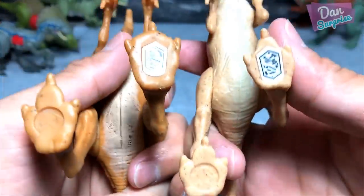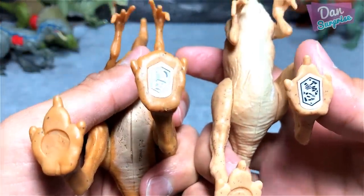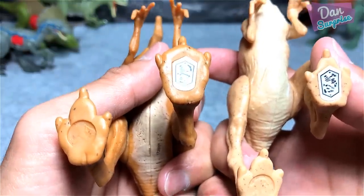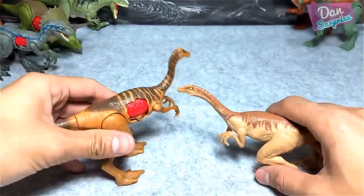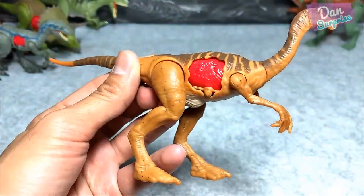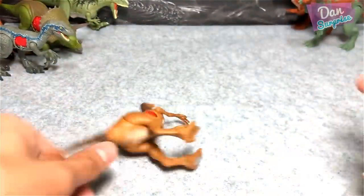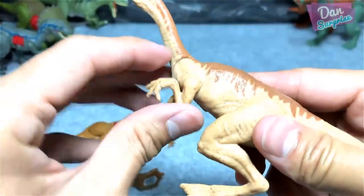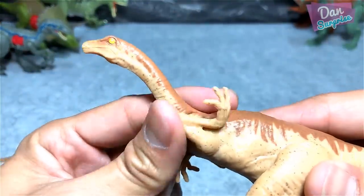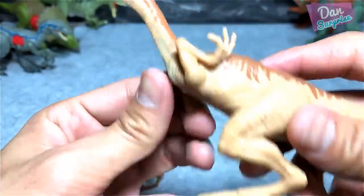If you scan the code right below, they will actually reveal two different Gallimimers in the Jurassic World facts app. Definitely this is way better in terms of details, in terms of the sculpt, in terms of the paint job. This one is just weird looking to me. Check out this little arm right here — it is so, so funny to me.